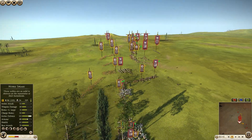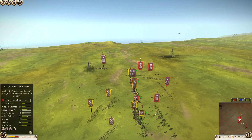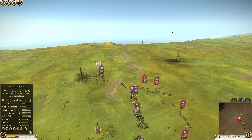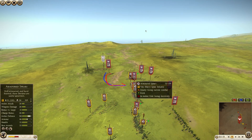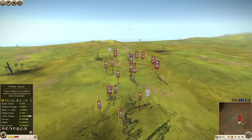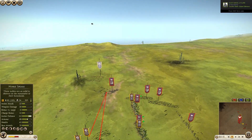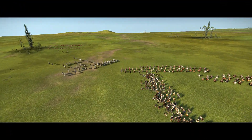His Persian hoplites he's put into square, and his mercenary hoplites into phalanx. He's killed off my spears that chased his Parthian foot archers. Now he's going in for some devastating hammer and anvil charges on my armored spears. As I was saying, they don't have great morale — very good melee stats, but morale is that one chink in their armor, which your opponent can definitely exploit, especially with strong cataphracts like these.